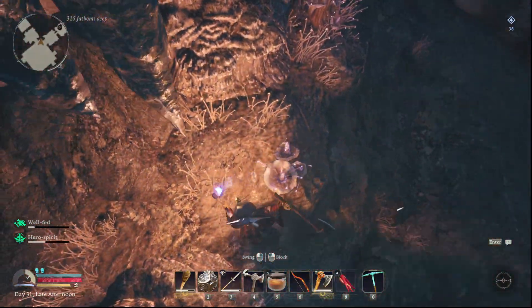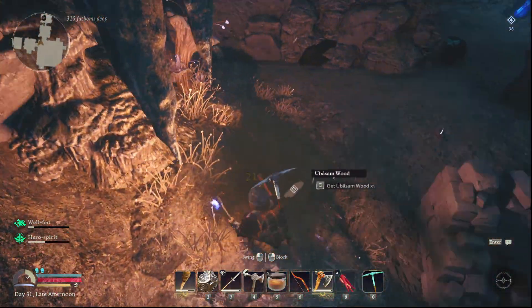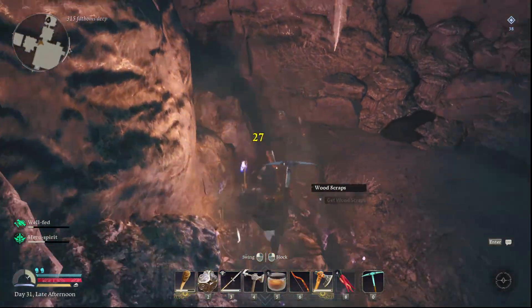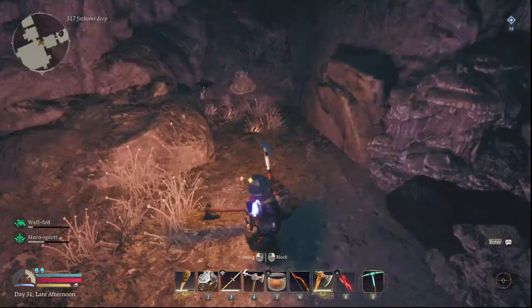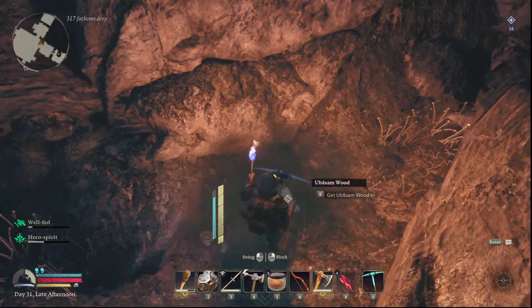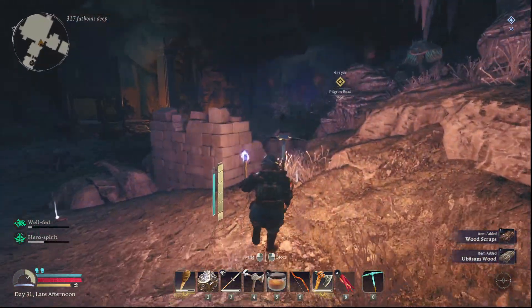Then you simply go around chopping mushrooms here, and you can see that's how you get Ubasan Wood. And not only is it the mushrooms, but it's going to be the larger tree-looking mushrooms — there are some mushrooms down here that literally look like trees, and you also get that wood from them.